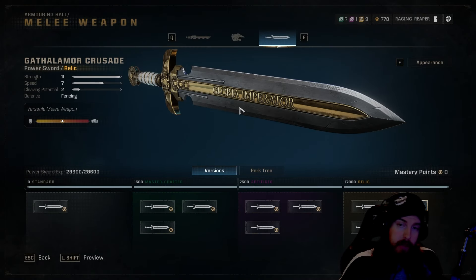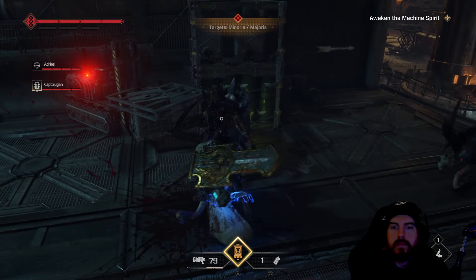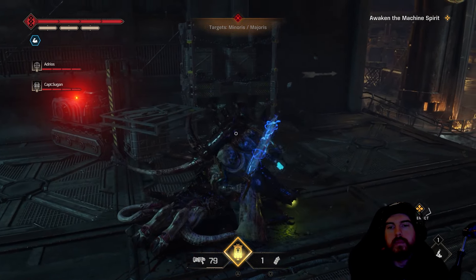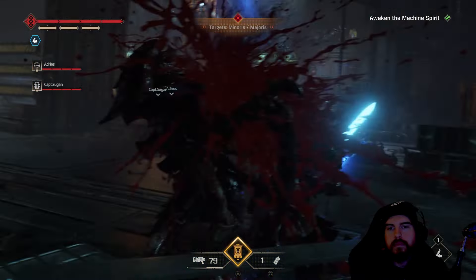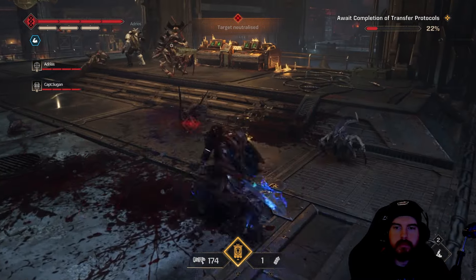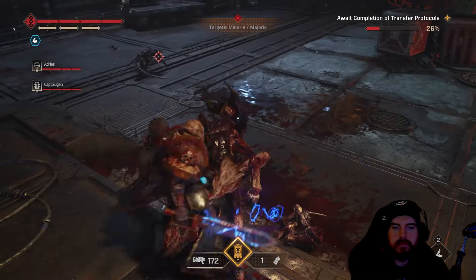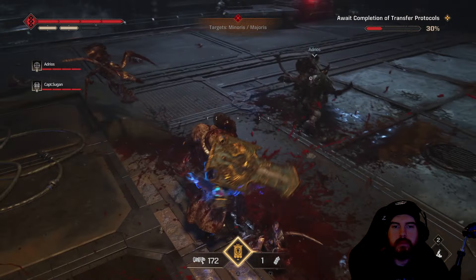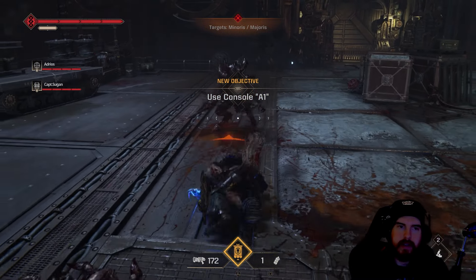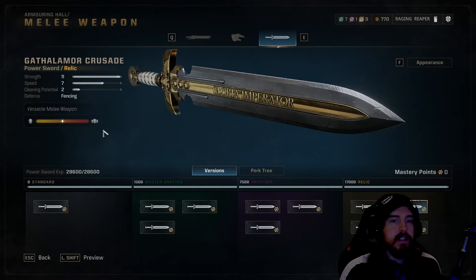For the melee weapon, we'll use the Power Sword. It's extremely powerful, giving us the capability of stun-locking elite units and knocking back smaller enemies with light strikes while in power style, creating gun strike opportunities to regain contested health and armor plates at an efficient rate. For this build specifically, you want a sword with Fencing as the defense — this gives constant parry opportunities, and the entire build is built around those perfect parries.